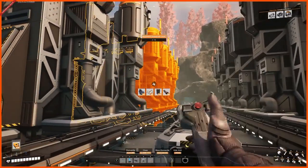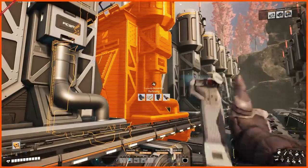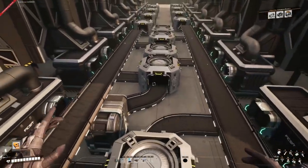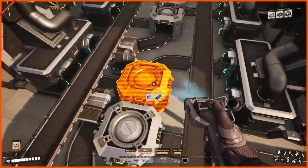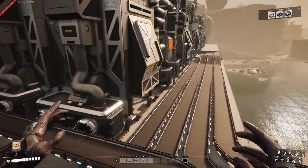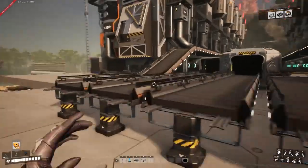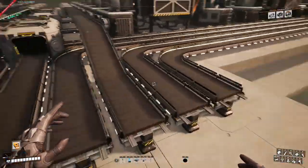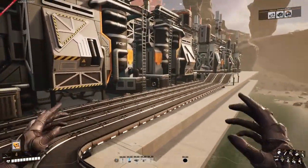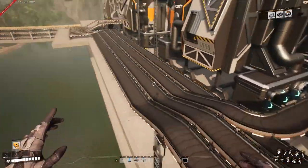Over here we have four machines going into four mergers, same for that side. Then we've got four mergers here coming in from multiple sources — that's a 260 line. Then these two merge into one, which merges with the other lines. I've placed the rest of the machines down and made organized belts. All these belts hold 260 iron ingots from all of these refineries.